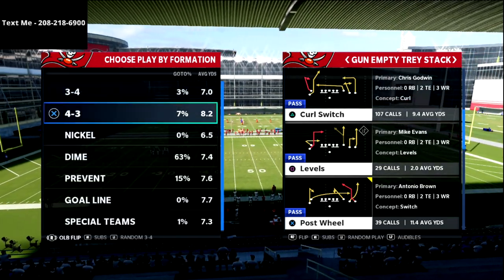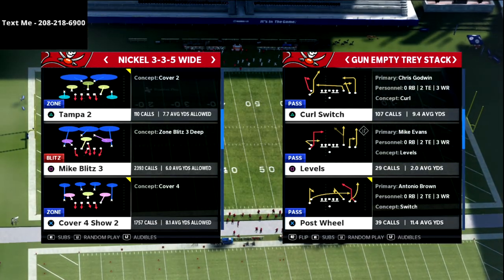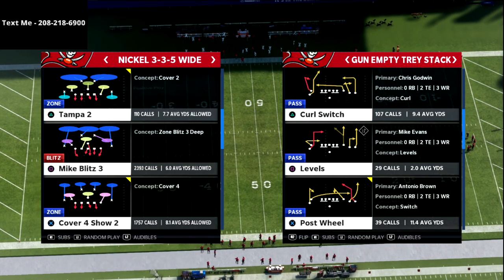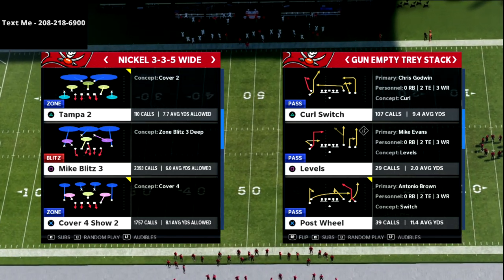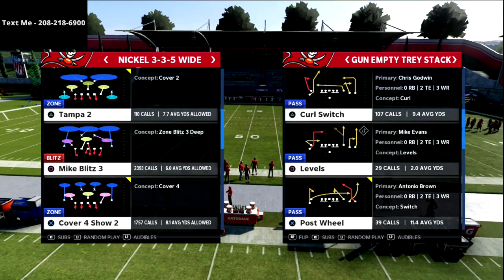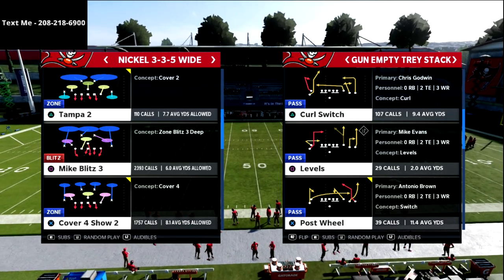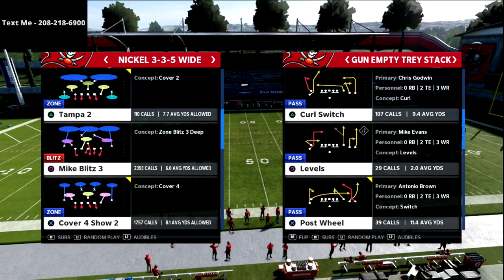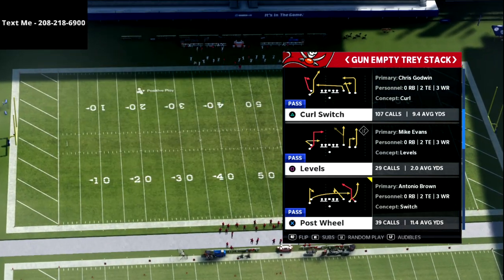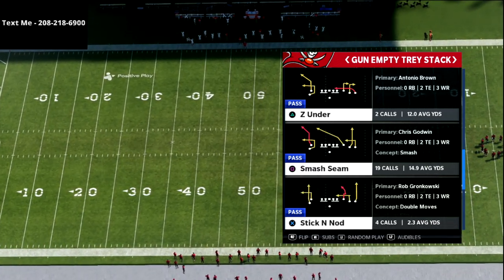The play we're going over is a Cover 3 killer. You can run it from five wide, empty, tray stack — really anything. All you need is a wide-side two-receiver passing concept, so you don't need a third receiver or trips to one side. All you need is Hot Route Master or a stock post route or dig route, and we'll show that in this video.